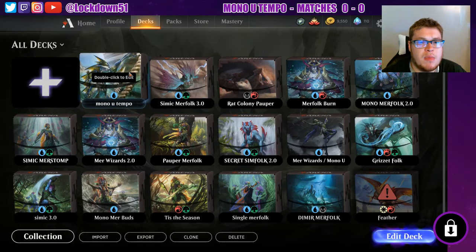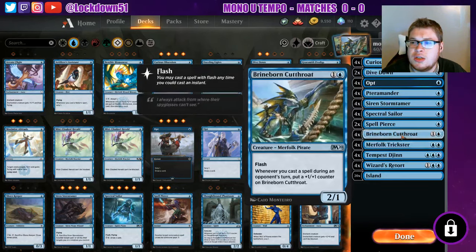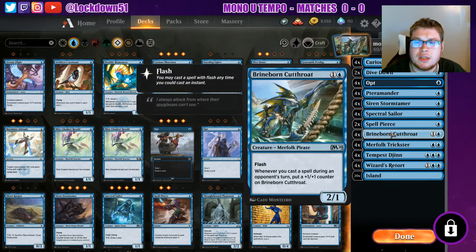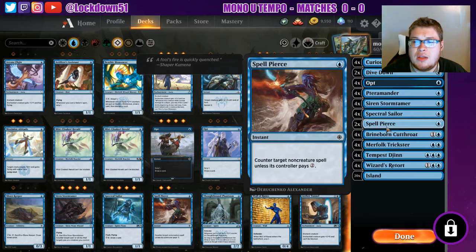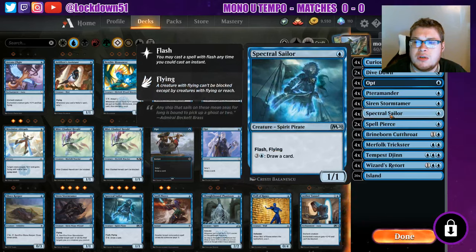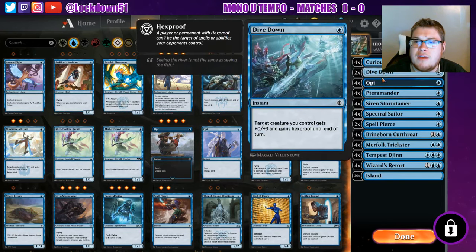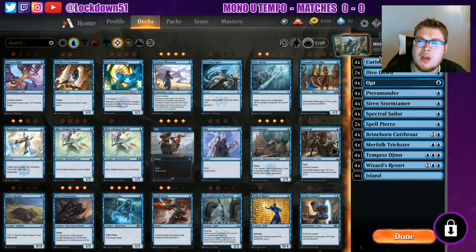Today we are going to be trying out the new version of mono blue tempo - this is the new swing of things with a couple of new M20 additions, including Brineborn Cutthroat, our new merfolk addition from M20. It has flash; whenever you cast a spell during an opponent's turn, put a plus one plus one counter on Brineborn Cutthroat. We're mainly going to be playing on the opponent's turn with Wizard's Retort, Tricksters, Spell Pierce, and Spectral Sailor - the new four-of in the deck as well: flash, flying, and then pay four to draw a card. Just a one-one but a good pinger we can play on their turn to pump up Brineborn. Siren Storm Tamer of course still in the deck, Petromander still in the deck, plus Dive Downs and Opts to play on their turn, along with card draw from Curious Obsession.